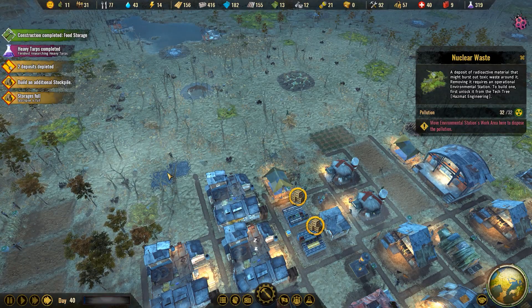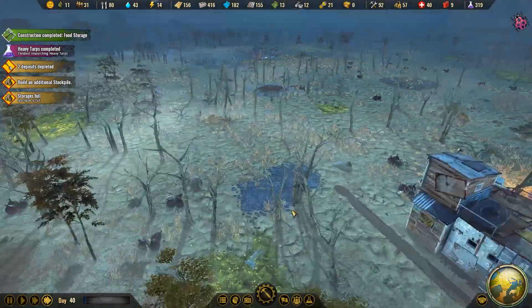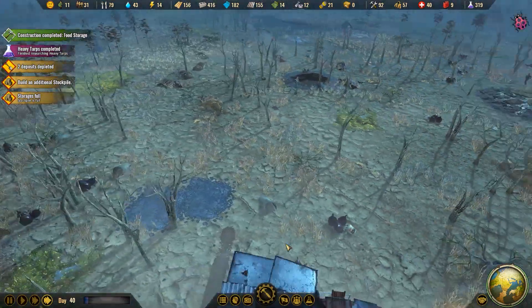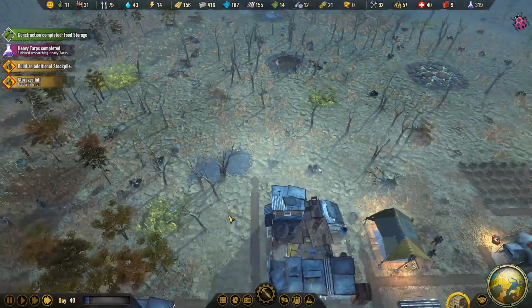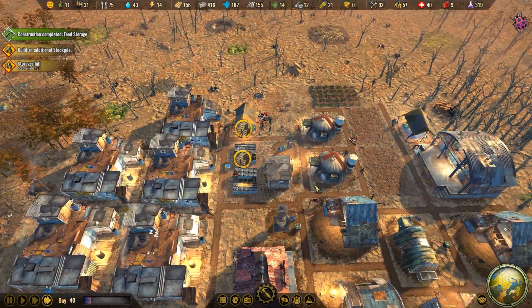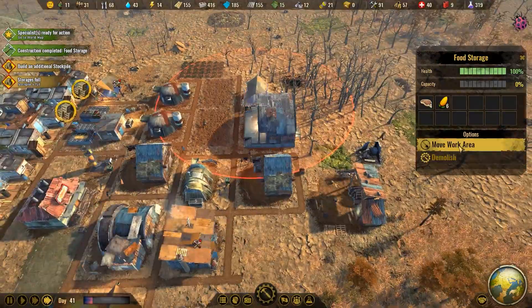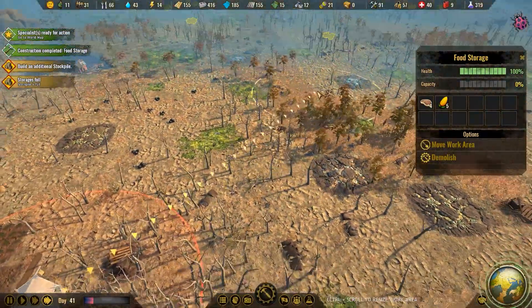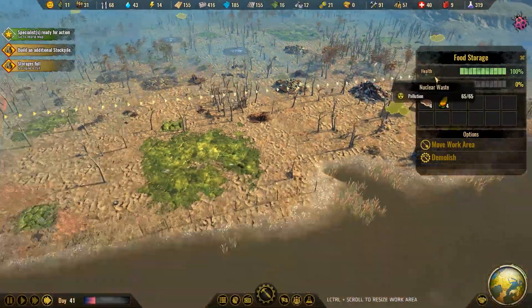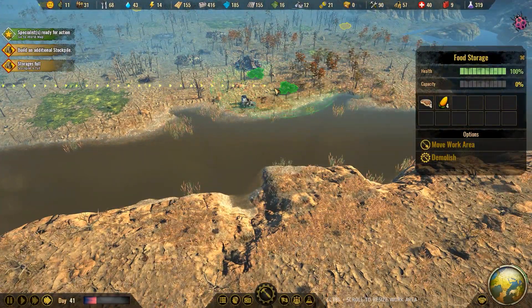And right here, because I really want to put another house up here. I guess it's just like concrete or something. Oh, the additional food storage is up! I'll move the working area. Oh, we got these two right here.